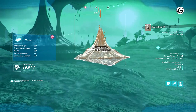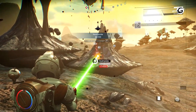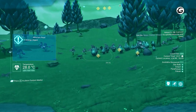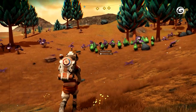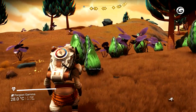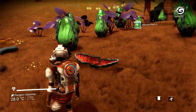To explore the No Man's Sky universe unencumbered, you'll need to invest in three new technologies: the cadmium drive, the emerald drive, and the indium drive. All of these can be bought as blueprints from technology merchants found on space stations. You'll need nanite clusters for the transaction, which can be easily acquired by uploading discoveries or searching through abandoned shelters on any planet.